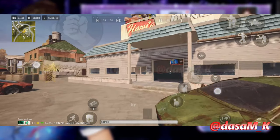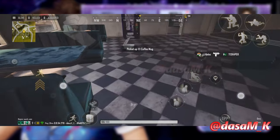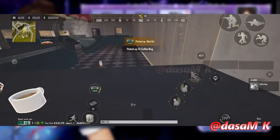As usual, here we go. 2nd week or 3rd week there is a restaurant — Mary Henry Diner. Here is where you can find Cups. There you can obtain all these Cups in a single restaurant.